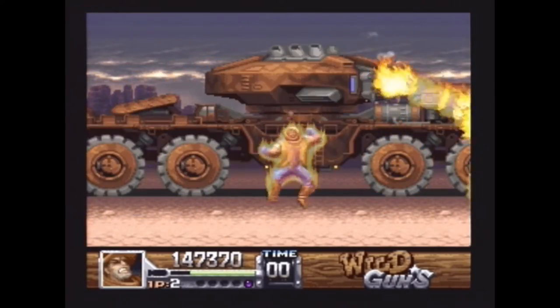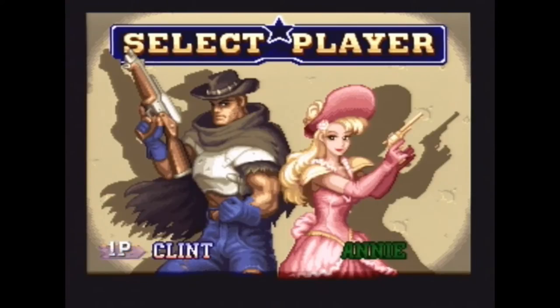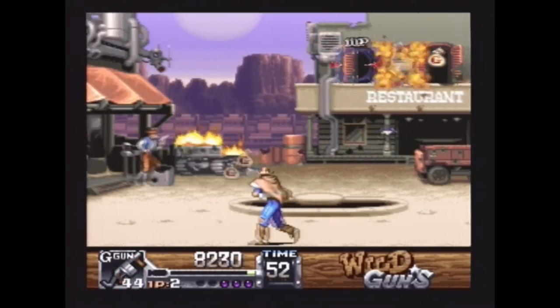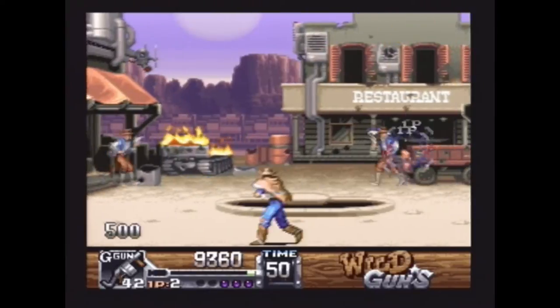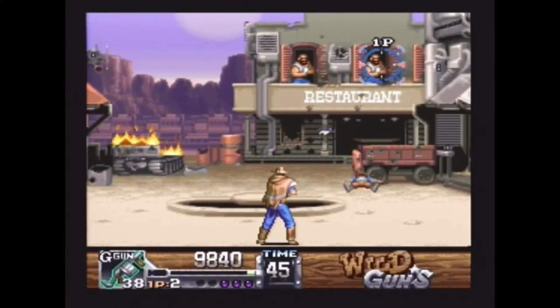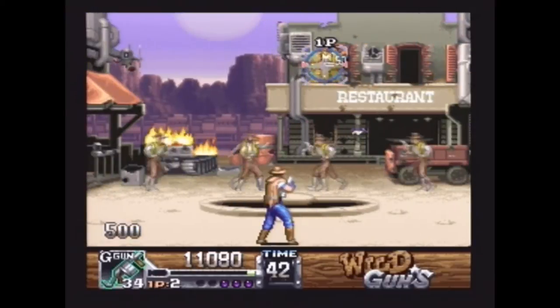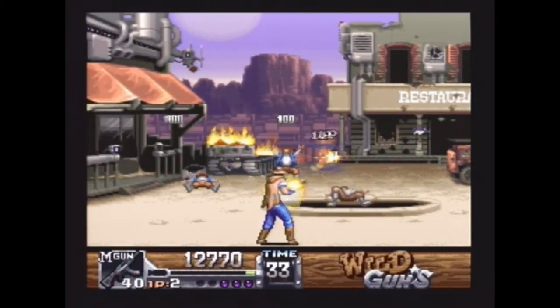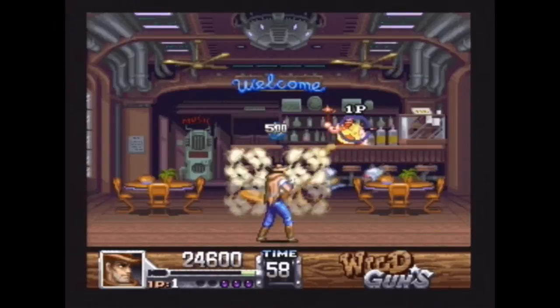Wild Guns is more or less a light gun game without a light gun. You play as either Annie or Clint, who are obviously named after Annie Oakley and Clint Eastwood. Your opponents are a clan of mostly robotic cowboys who are responsible for killing a family member of Annie's. Clint is a mercenary hired by Annie to help hunt them down. The top priority is to shoot everything that moves and not worry about any property damage.